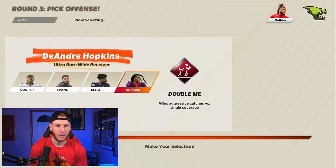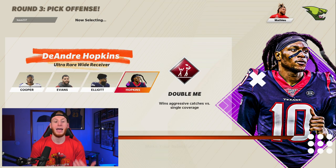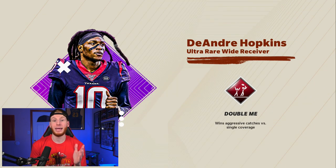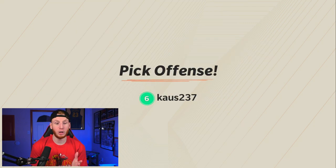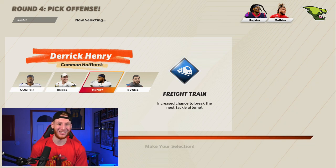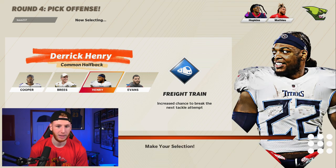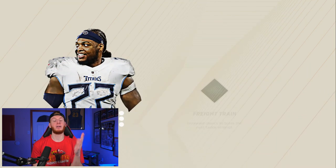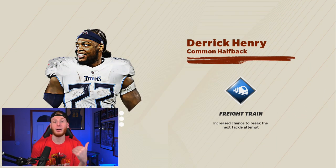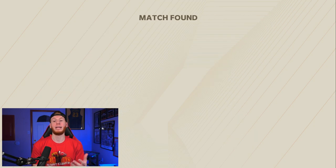Let's see who we get in the second round. DeAndre Hopkins — I think we're going to go DeAndre Hopkins. He has double me, which can be really big in a down where you need a lot of yards and you get single coverage. For the third pick, I'll take Derrick Henry. Red zone can be tough, and if we're running down to the red zone, we can go to him if we need to. That's going to be our three.